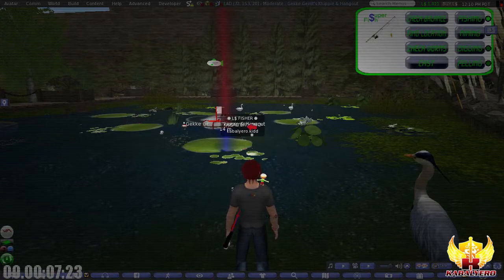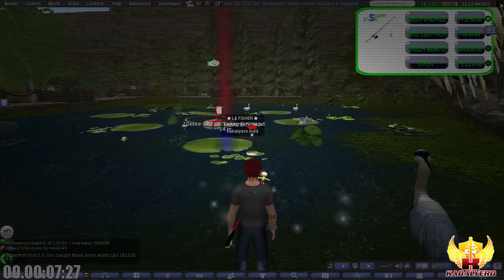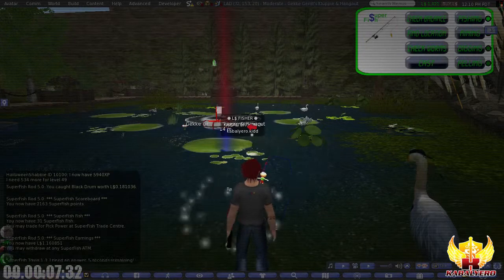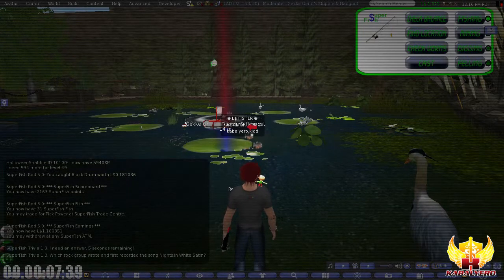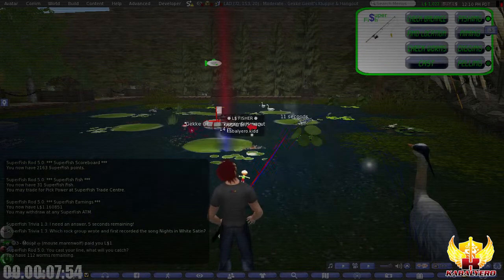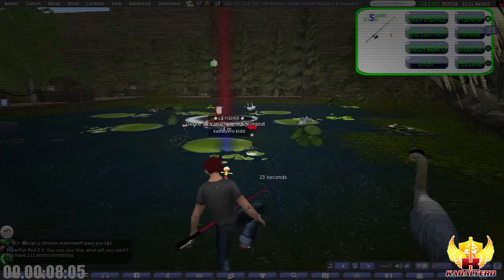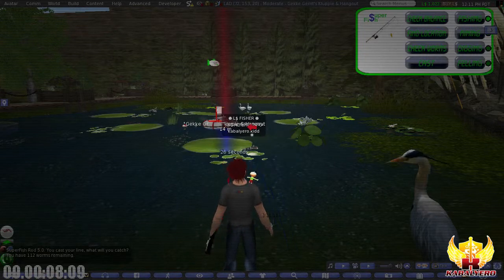I'm not really going to catch any actual fish — it will just say on the chat window that I caught something. For example: 'You caught Black Drum worth $0.18 Linden Dollars' and then I need to click on the Cast button again. Currently I have like $1.16 Linden Dollars. The purpose of this video is to see how much I will earn from Super Fish with 100 bait.